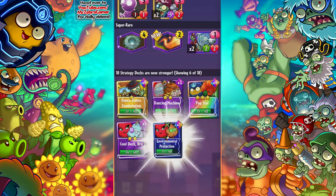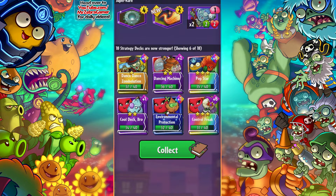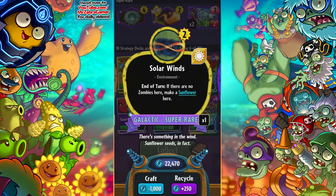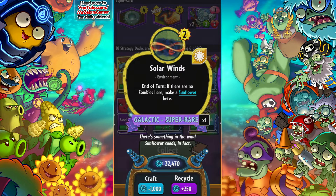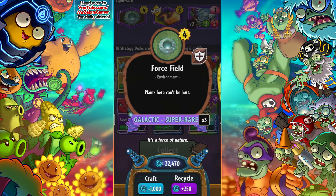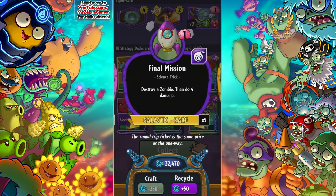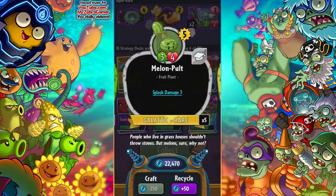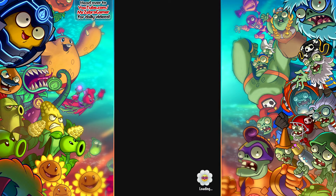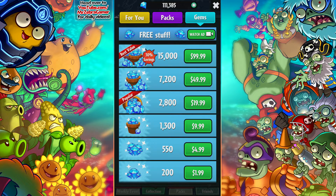Let me go ahead and check some of that out. That's my fourth one of that — so now we have it maxed out. Our first Solar Winds, which is actually a really good card. If there are no zombies here, make a sunflower — that's very good for early game, especially if you're playing something like Solar Fly. Plants here can't be hurt — this is our third one of those. So I already had most of these. Nothing too exciting, but at the least we're getting tons of sparks. We started today's episode with like 800-something sparks.